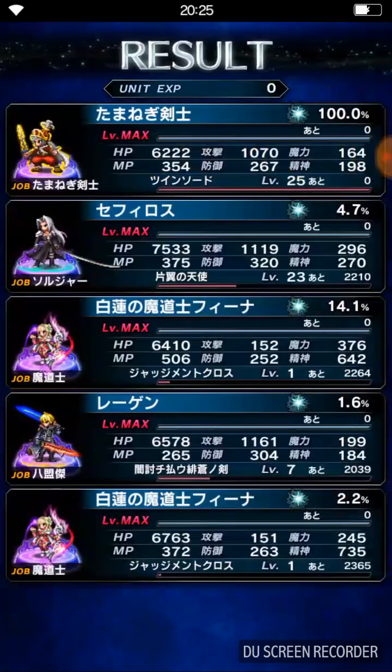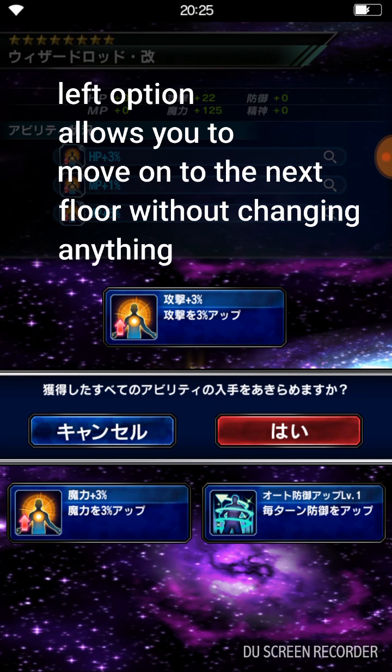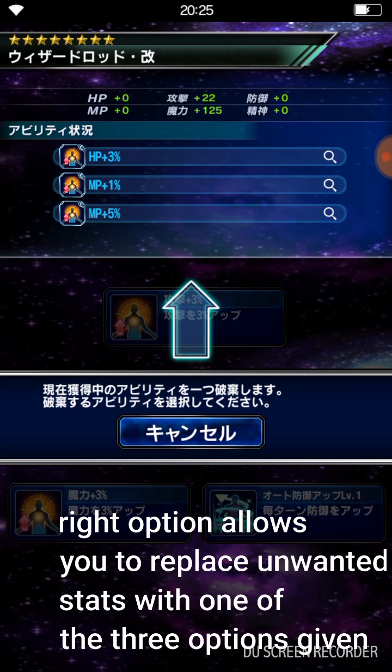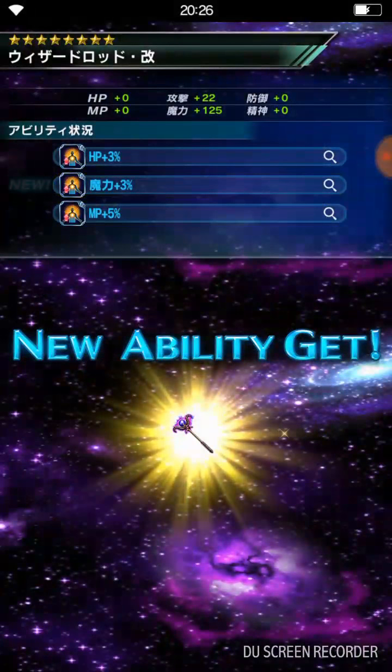Every time you complete a floor you get this event screen where you can get tickets and choose three abilities to enhance. You have three slots to put abilities in — new options like attack plus 3%, magic plus 3%, and every turn increase defense. The left option lets you leave without replacing anything; the right option lets you replace one of your current abilities. So I'm going to replace one and get magic plus 2% — amazing.